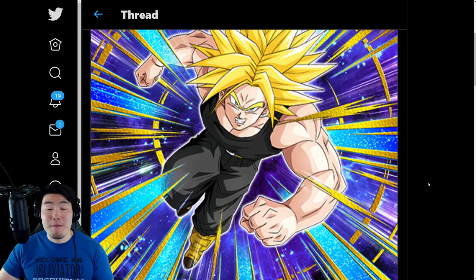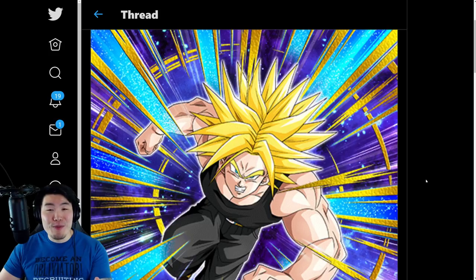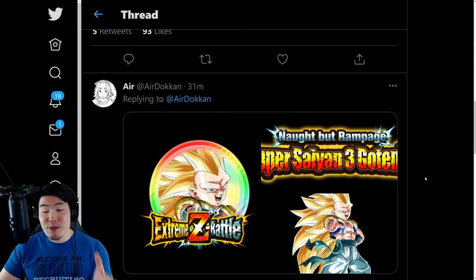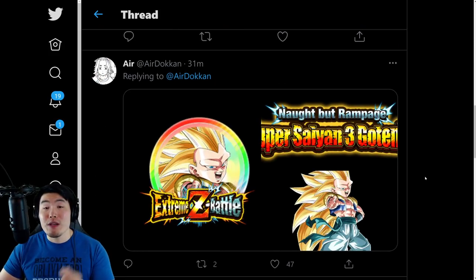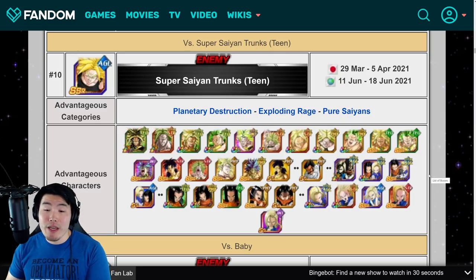But for now, this is literally everything that we got: the Trunks Chain Battle Boss, and also the Super Saiyan 3 Gotenks Extreme Z Battle slash Awakening. Before we get out of here, I do want to quickly talk about the Chain Battle and also the details for the Extreme Z Awakening.